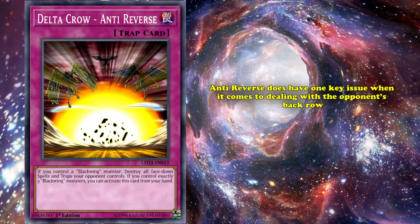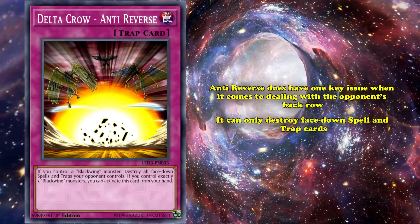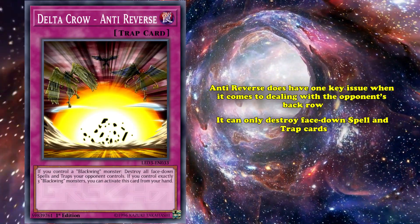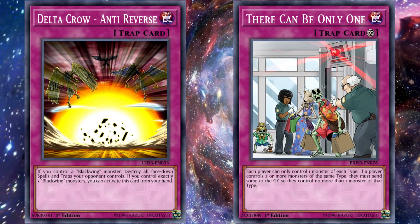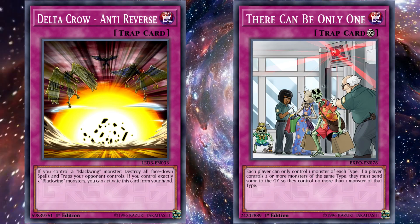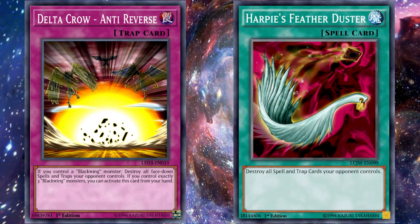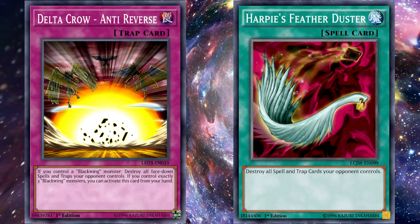Although Anti-Reverse does have one key issue when it comes to dealing with opponent's back row — it can only destroy face-down spell and trap cards. So if your opponent sees you activate Anti-Reverse while they control a face-down continuous trap card like There Can Be Only One, they could simply activate it in response to prevent it from being destroyed. This means that Anti-Reverse can't really be used to clear powerful floodgates or other continuous traps in the same way that Harpy's Feather Duster can — it can only really force their activation or prevent them from being set up during their opponent's turn.